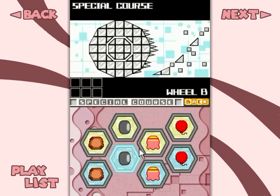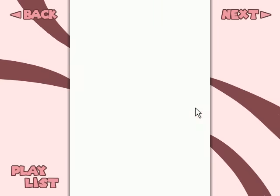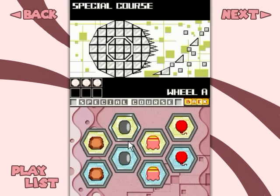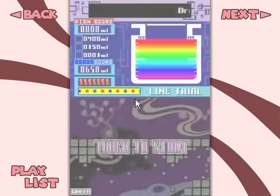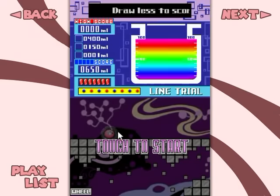Wheel B, begin! Wait, what am I doing? I need to do a line trial - I'm being stupid here. Line trial. 400, huh? They don't really give you much at all.